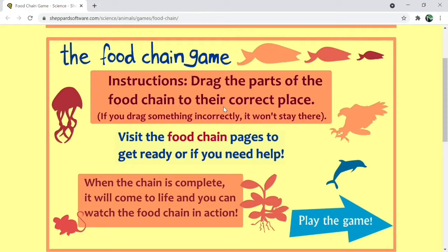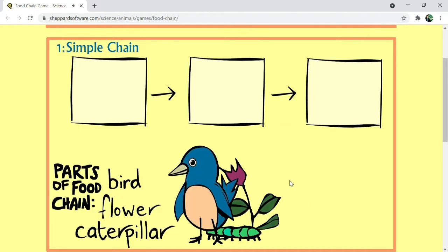The food chain game. For the instructions: drag the parts of the food chain to their correct place. If you drag something incorrectly, it won't stay there. When the chain is complete, it will come to life and you can watch the food chain in action. So let's begin playing this game.